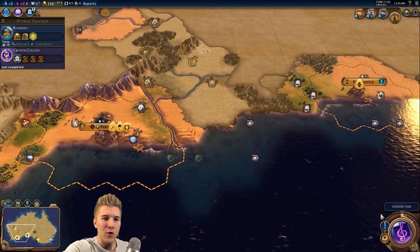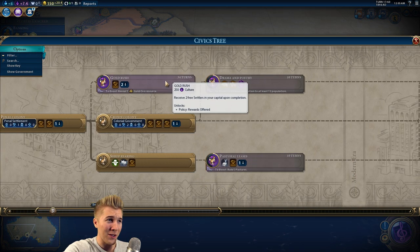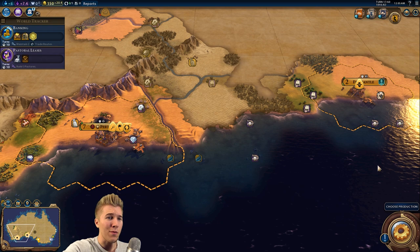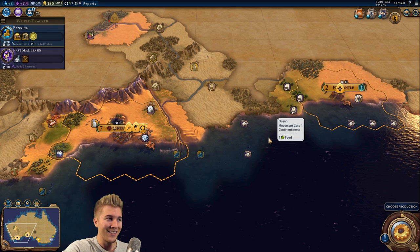It looks like I'm going to stop right there. We've got a lot of things to do. This should be a really interesting series — hopefully things go well. We've got to find gold, man. I'm going to have to build three pastures — that's for sure not going to get boosted. I think we really need to focus on exploration in the next video. It's pretty essential that we find a good economic spot and continue to get up those trade routes with harbors and commercial hubs. Thanks so much for watching — I'll see you guys next time.